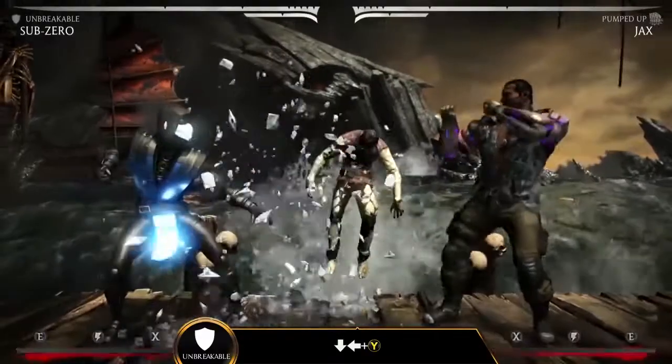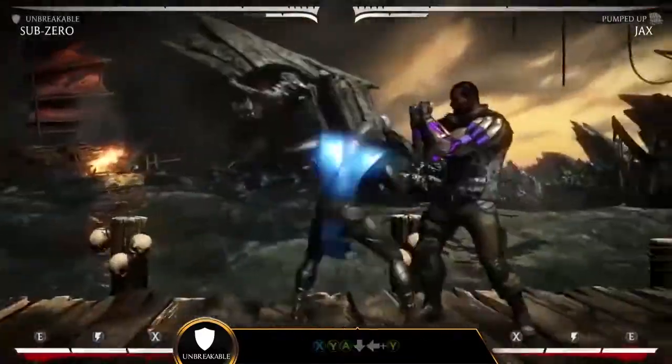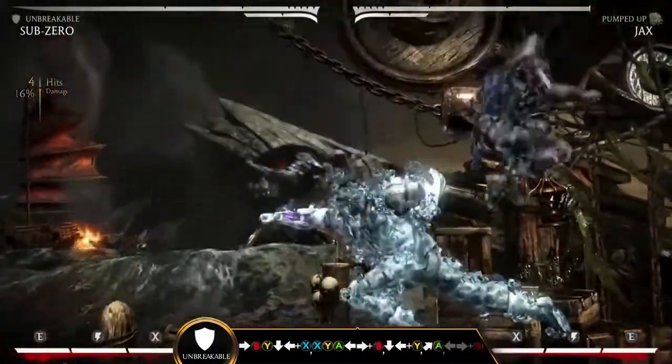The Unbreakable variation focuses on defense. Frozen Aura and Barrier of Frost are great defensive tools. They can also be used to maintain your offensive momentum and clear the battlefield of projectiles.